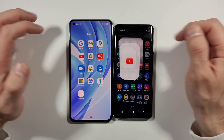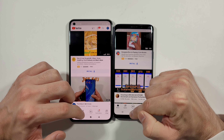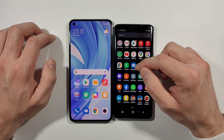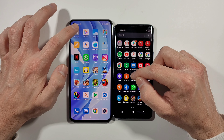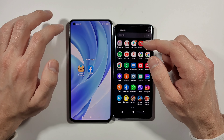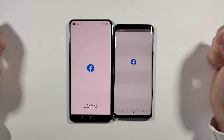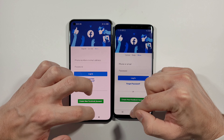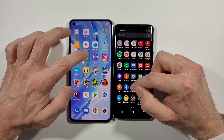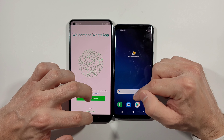YouTube — S9. Let's go to the phone screen. We have Settings — Mi 11 Lite this time. Facebook — S9 this time. Let's go with WhatsApp — S9. A little bit quicker but there were some flaws on this one.